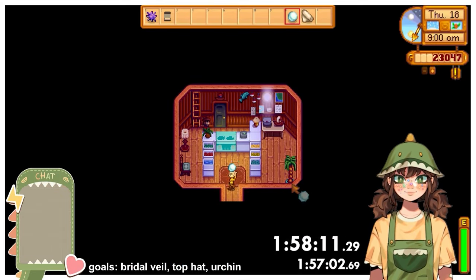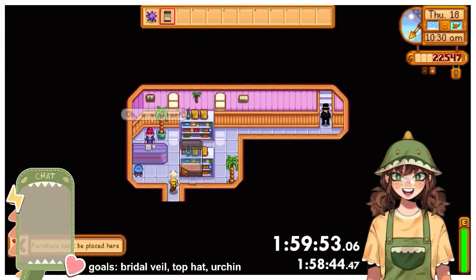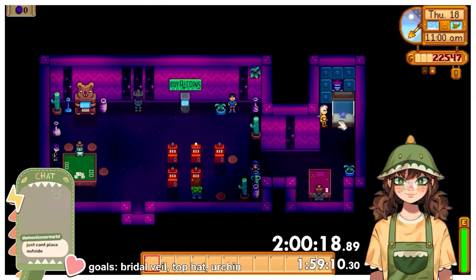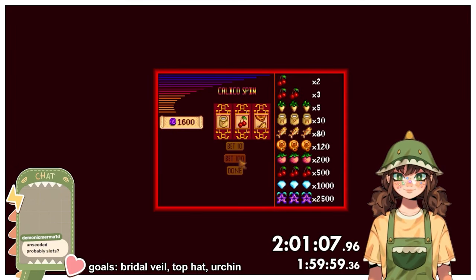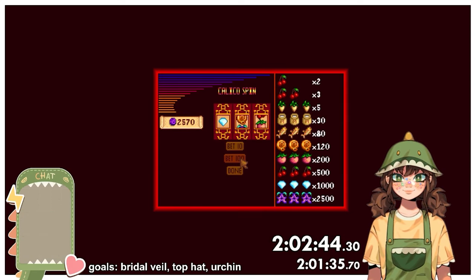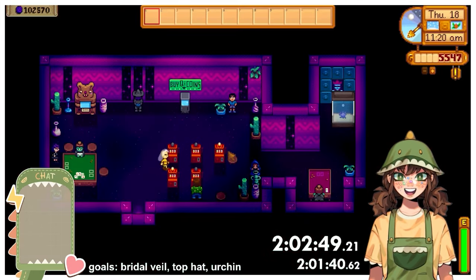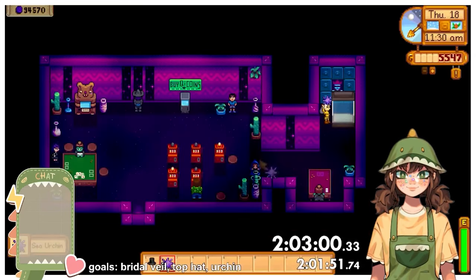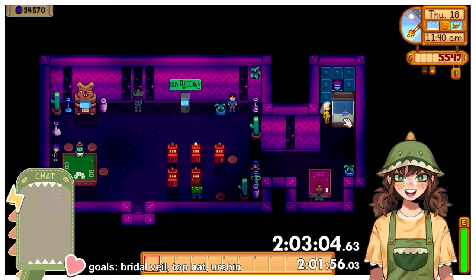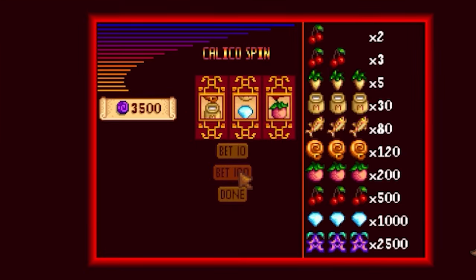Firstly I headed to Willy's and bought a small fish tank. Then I used Emily's sewing machine to create the bridal veil using the cloth and the pearl. I entered the oasis in the desert, spoke to the bouncer, placed my fish tank and urchin, bought a ton of chi coins, and began gambling. I decided to use the slots as losses at the card table could have devastating consequences on my chi coins fund. It wasn't long until I won enough — I bought the top hat from the casino shop, placed the urchin in the fish tank, and finished my first Urchin Marriage speedrun with a time of 2 hours, 3 minutes, and 4 seconds. As for my second run — don't gamble, kids.